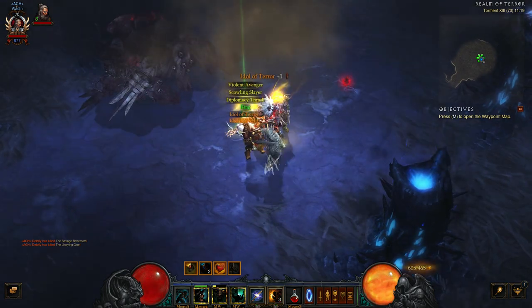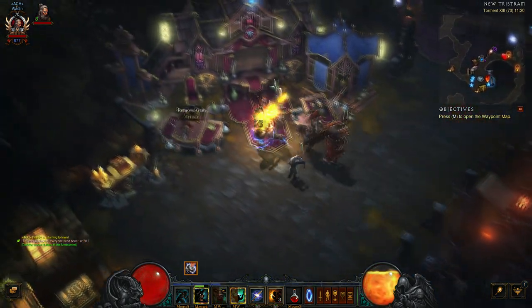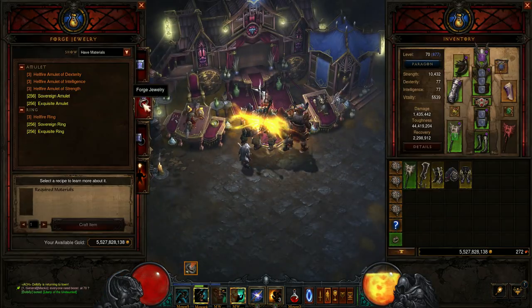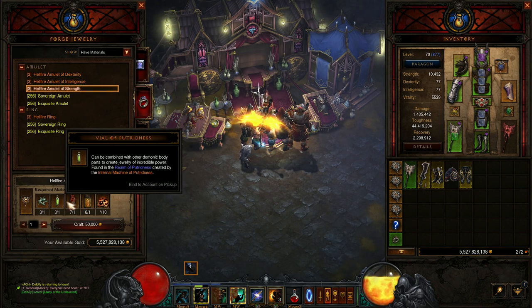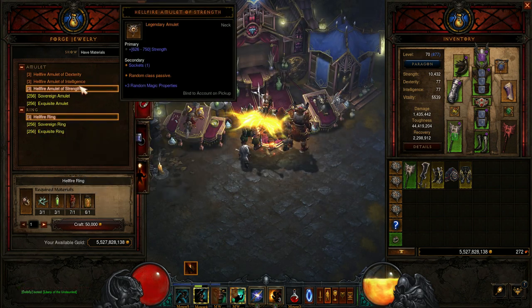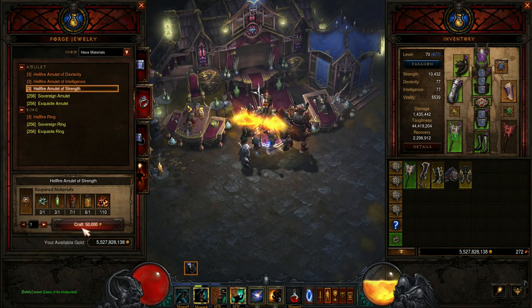Now you've got all the items you need to go ahead and craft, at the jeweller, your Hellfire Ring or Hellfire Amulet — whichever one you see fit. This one we're going to do the Hellfire Amulet of Strength. You need one of each of the items we just got, and ten Forgotten Souls. It's a game of chance on what you're actually going to roll, because you want a good passive and you want an Ancient for better rolls.